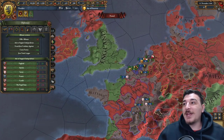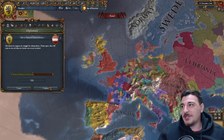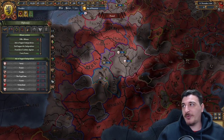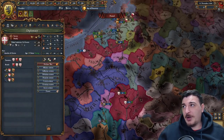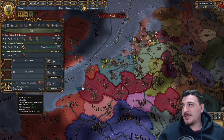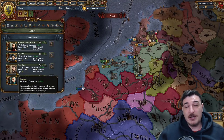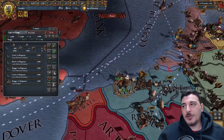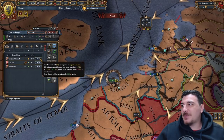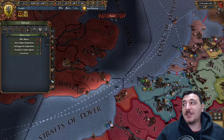We can ask some nations for our independence. England is more than happy to support our independence, as is Austria. We're going to get some advisors — 0.5 ducats for a level 1 advisor at the start is ridiculously low — and we're going to get 2,000 more regular troops, not mercenaries just yet. We're also going to assign our ships to protect trade in the English Channel node and build a few more light ships.